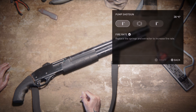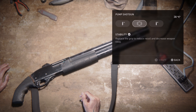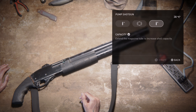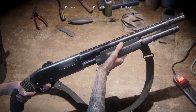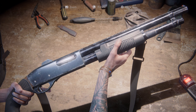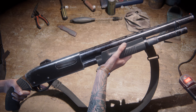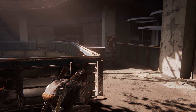Next up we have the Pump Shotgun. It is actually a missable weapon — I have a separate video — but if you don't grab this in Seattle Day 1, unfortunately you'll have to play the game without it. Since it's a shotgun, it's going to be extremely powerful at close range and will pretty much one-hit kill anything up close, but it obviously doesn't do very well at mid-range or beyond. The shotgun ammo is pretty limited throughout the playthrough, so when I did have it, I ended up saving it for some of the larger enemies in the game.